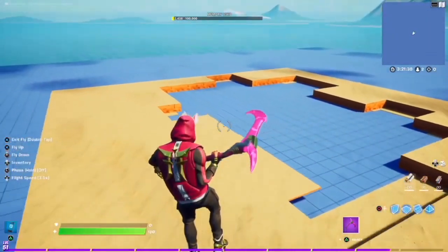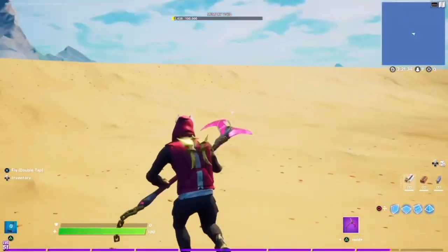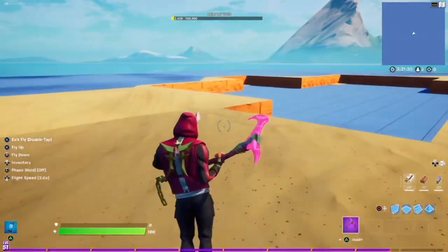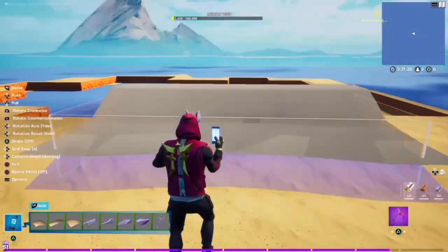I've finished the edge of my Chapter 2 styled desert. But before we move on to the next layer, I want to say how much I like these new sand pieces. They blend together so naturally and have huge potential for builds. Thank you Epic. Anyway, back to building.